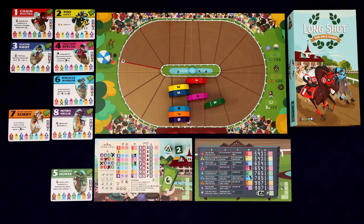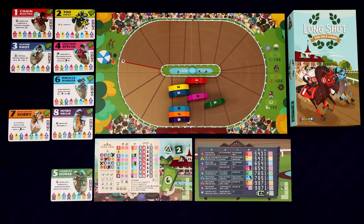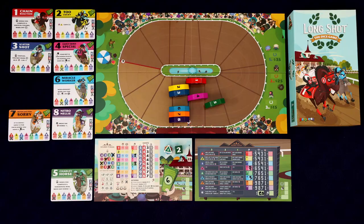Owning a horse does two things. First, if at the end of the race it finishes in first, second, or third place, we'll get some money — which is points. First place is worth 35 bucks, second is 25, and third is 15. The second thing we get by owning a horse is we get to use their special ability. For Charlie Horse here, this has a concession special ability — when we complete a horizontal row in our concession area, we'll be able to move any horse back one space.